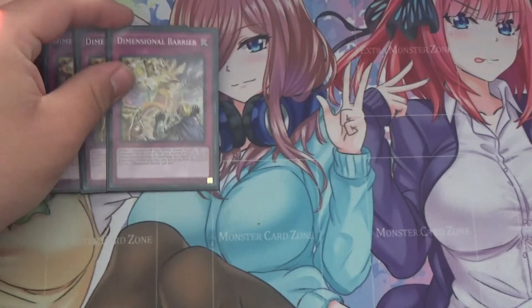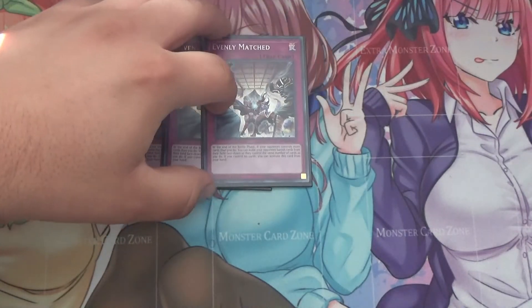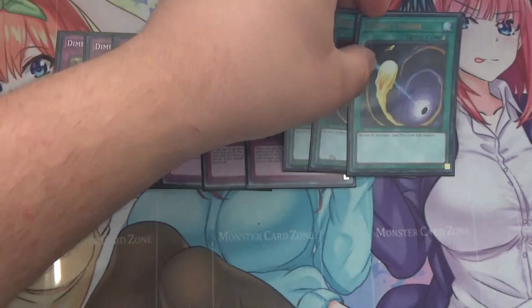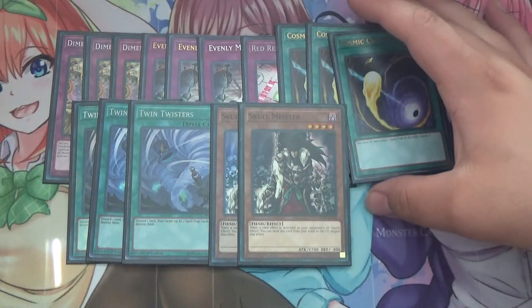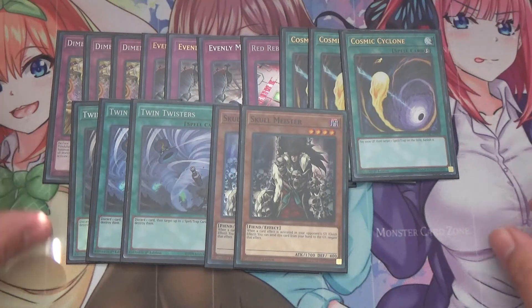Moving on to the side deck. I run three D-Barrier, really good against Swordsoul and Despia. I also run three Evenly Matched for going second. One thing I noticed with this deck is it does pretty well against most decks, with one exception being Eldlich — I have not beaten Eldlich with this deck yet, just because it doesn't really have a lot of main deck spell and trap removal. So I run one Red Reboot, three Cosmic Cyclone, three Twin Twisters, and three Skull Meister. I'd also run Harpie's Feather Duster but I can't find mine at the moment. Skull Meister is mainly for Eldlich because it can negate trap effects to prevent them from gaining advantage — I went heavy on Eldlich because that's the deck this deck struggles against the most.